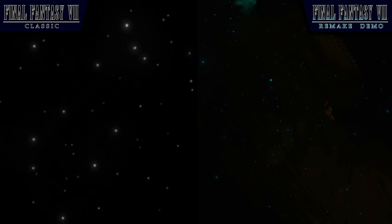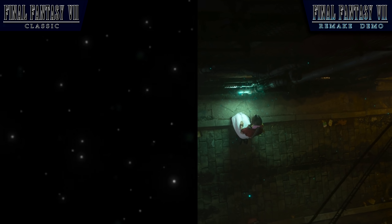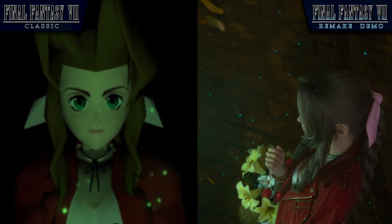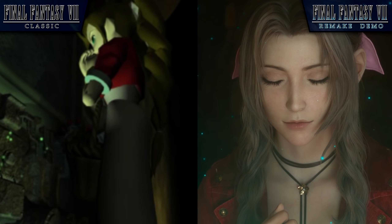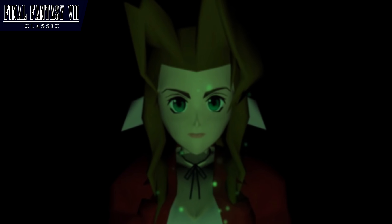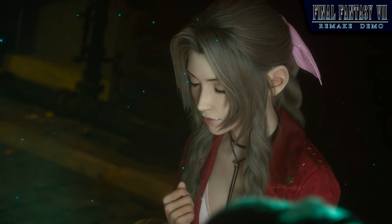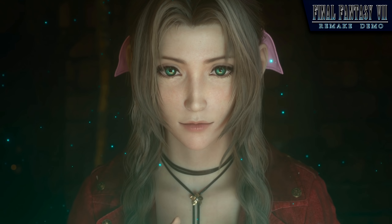For the most part, the cinematic of the remake follows the same general premise of the original '97 version, with an opening shot of what looks like stars smoothly transitioning to a shot of Aerith in a dimly lit alleyway. The camera work in this sequence is handled very differently, with a dolly shot helping to introduce Aerith more cinematically. In the original game, Aerith's introductory shot fades in from black with no visible background, putting all the emphasis on the character and the mysterious green particles surrounding her. The remake takes a similar approach, leaving the focus on the character, but the lighting is more diffuse now, giving a more natural appearance.